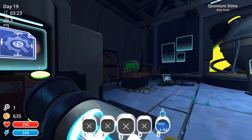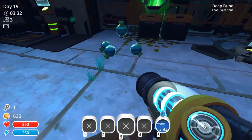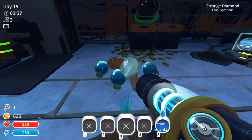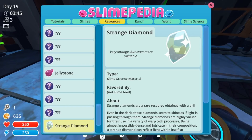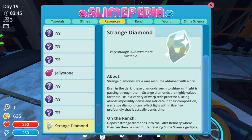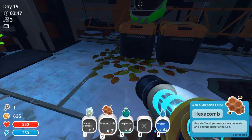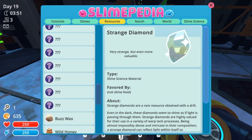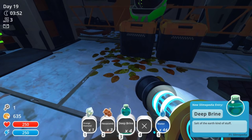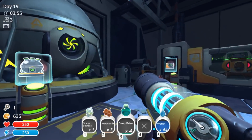We can break this now — oh yeah! Combs, we actually needed those! We got some deep brine, a strange diamond, and a hexacomb. Let me check the Slimepedia — that's a fabricating resource. Brine is a common resource exclusive to the Dry Reef, which we don't have unlocked yet — so we have something from a locked area, that's pretty cool!